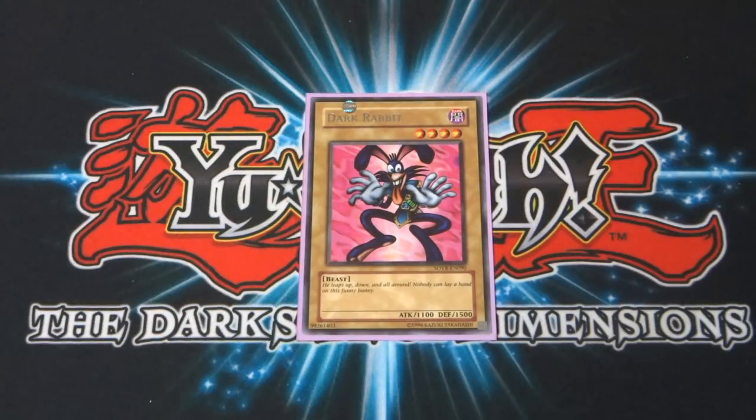Kicking it off with the vanillas. We start with Dark Rabbit — a 4 star monster, 1100 attack, 1500 defense. It's a classic nostalgic Pegasus monster and I thought with 1500 defense it can stall for time. Not too bad.